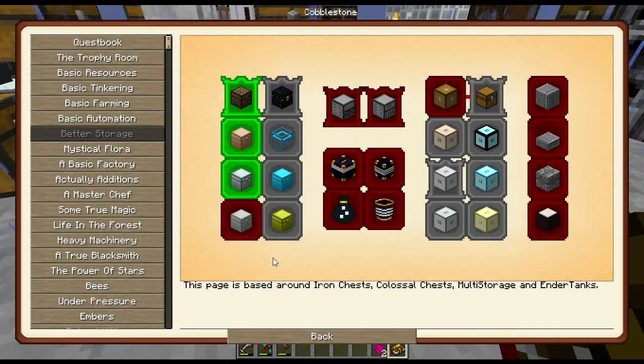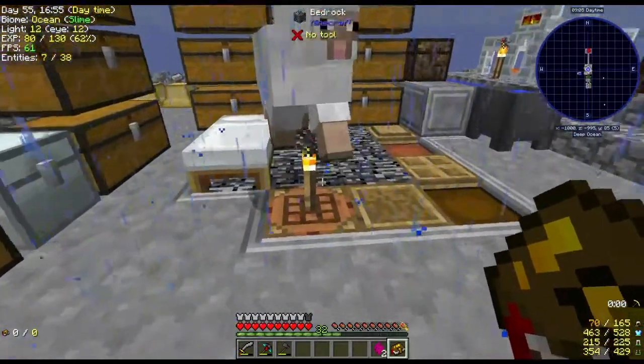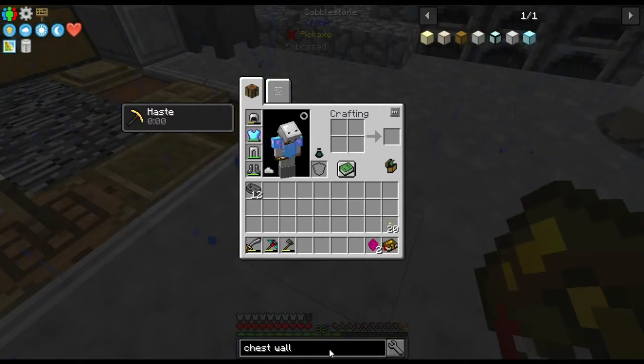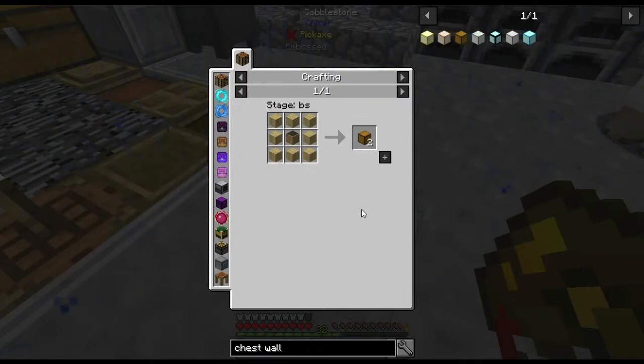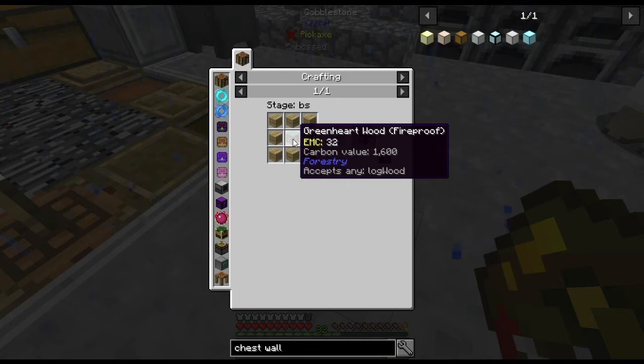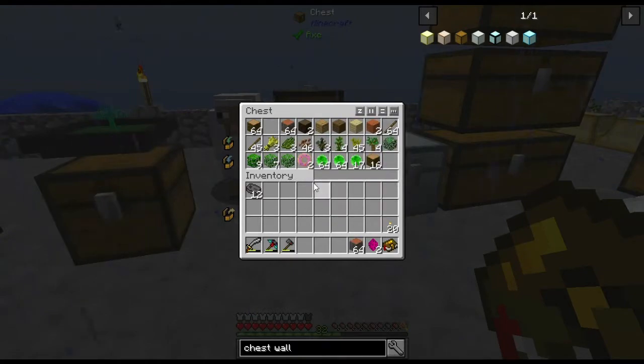Moving on — we've got our iron chest. Silver chest is gonna be silver, gold chest is gonna be gold, diamond chest is gonna be diamond. Not too worried about those right now. However, I do want to check out this wooden colossal chest. So I need a colossal chest core, a colossal chest interface, and 26 colossal chest walls. Let's look this up — chest walls, you are made by...